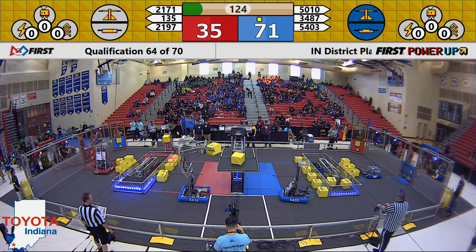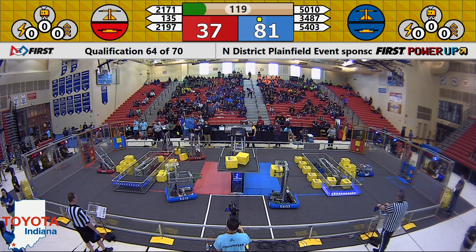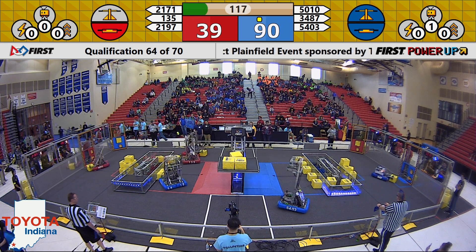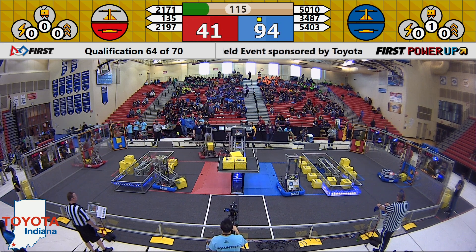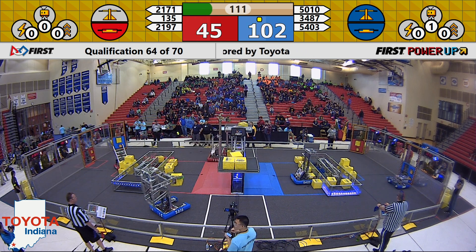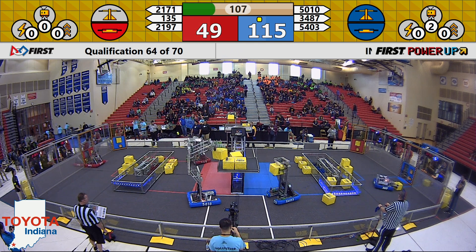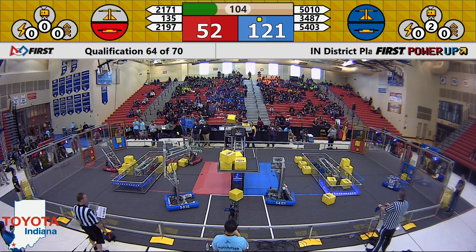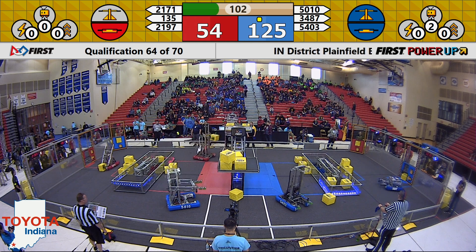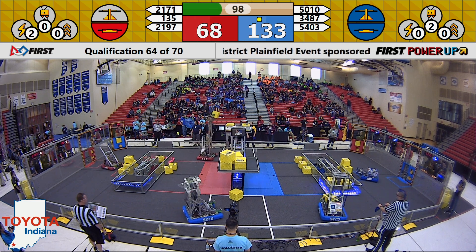3487 capitalizing on the momentum from auto mode, placing another cube on the switch to ensure control. 5403 and 5010, Tiger Dynasty and Illuminosity, both quick to place multiple cubes on the scale for Blue. However, not to be outdone, the Red Alliance is close on their heels — 135 and 2197 working hard and placing one, two, potentially three cubes on the scale for the Red Alliance.